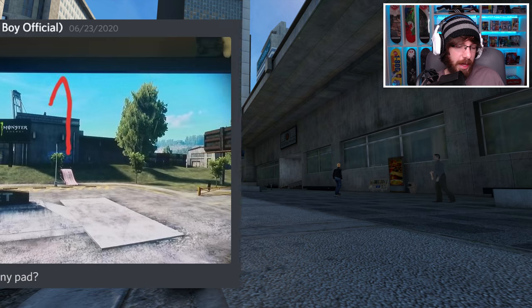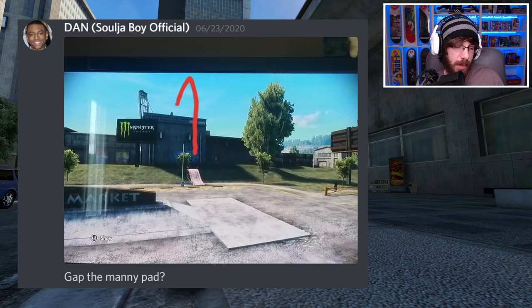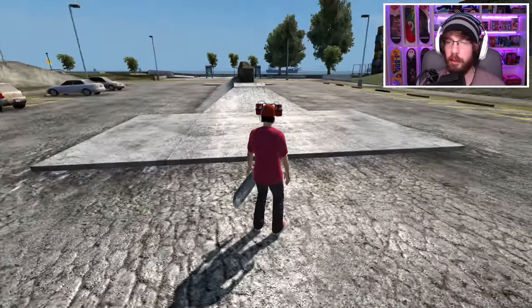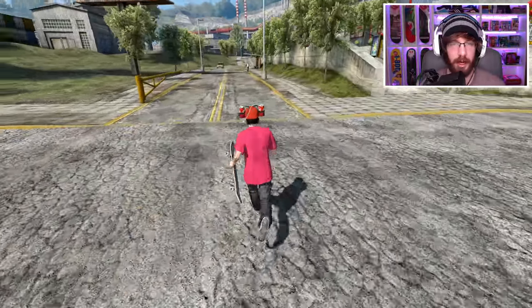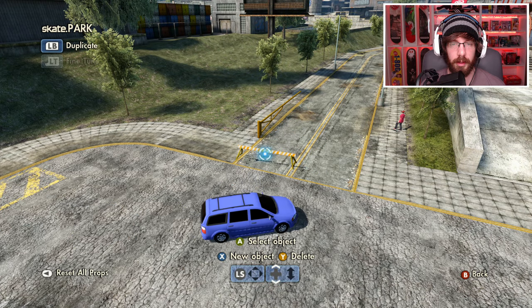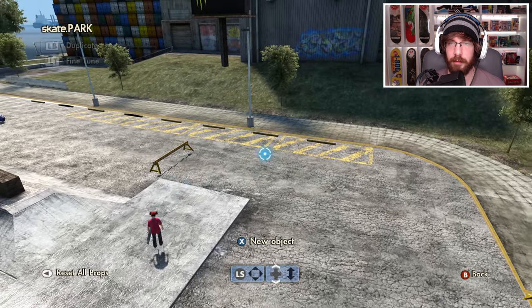Our next challenge comes from Dan — he just posted a picture of what he wants and he says gap the mani pad. It's a pretty good size mani pad, so we will need some speed for that. But first there will be traffic coming, so I need to block the traffic. Let's use a traffic barrier — put one right there and right there, just enough to block the traffic off.